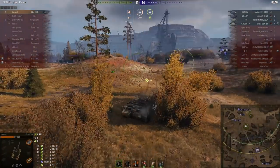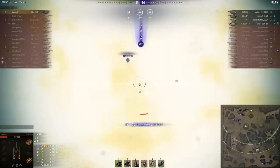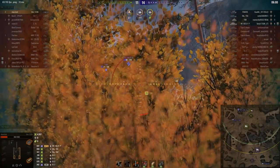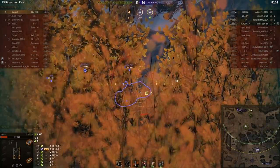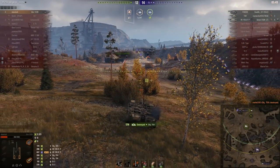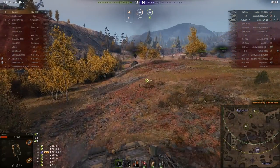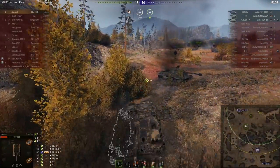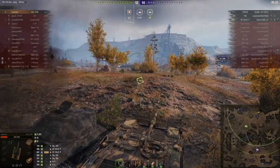That gives Storage the excuse he needs — he engages mobility mode and backs out of there. But this thing isn't quite fast enough in mobility mode, so he's going to have to stand and fight. The VK 100.01 P is using its 128mm gun — comically firing APCR gold ammo at a machine with only 60mm of armor at best. Importantly, he's killed the Object 704. Even more importantly, he's gone undetected — firing through a triple layer of bushes and going unspotted.